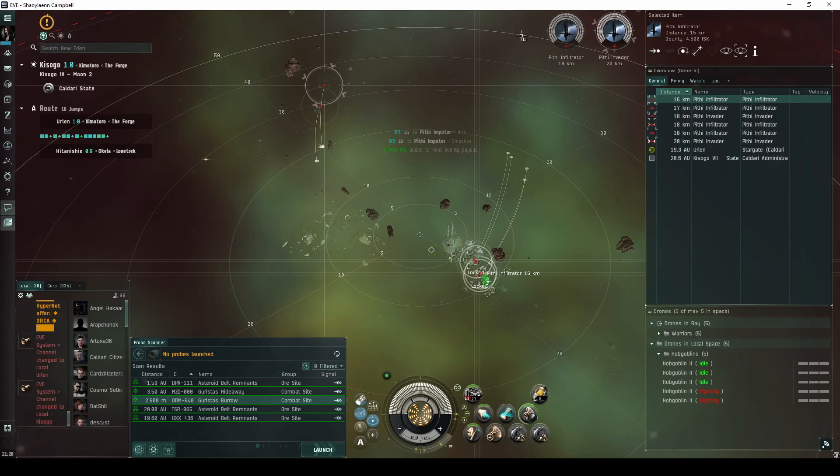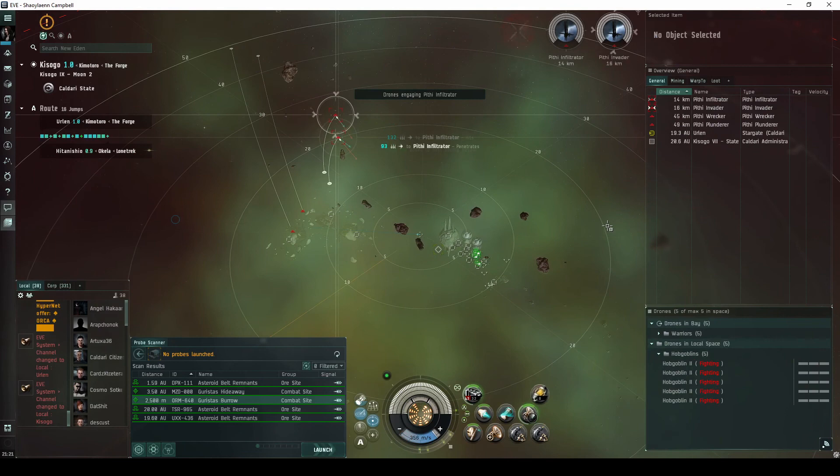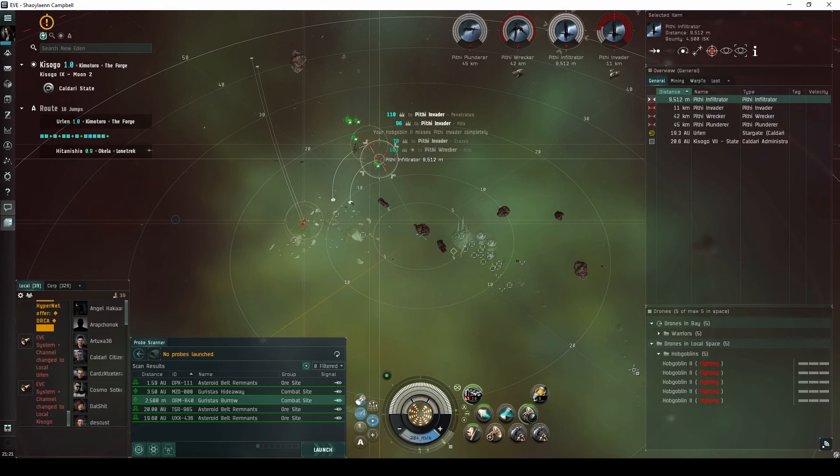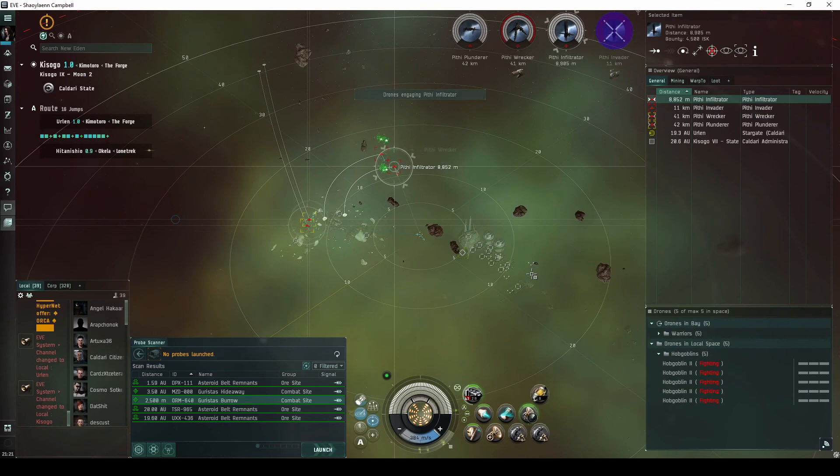The second wave spawns three or four Garista's Frigate NPCs near the base, and must be destroyed to spawn the third wave. The third wave spawns one or two Garista's Frigate NPCs way off near a wreckage. This wave does not actually need to be fully destroyed to complete the site. Once at least one of these ships is taken down to 50% armor, the fourth wave spawns.